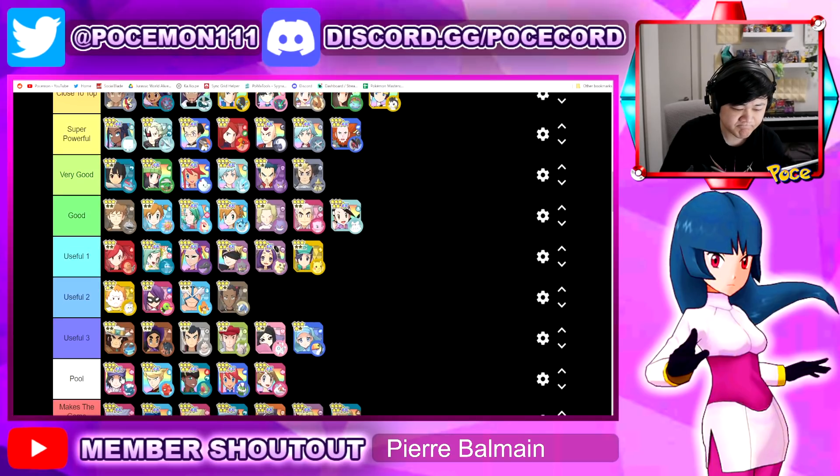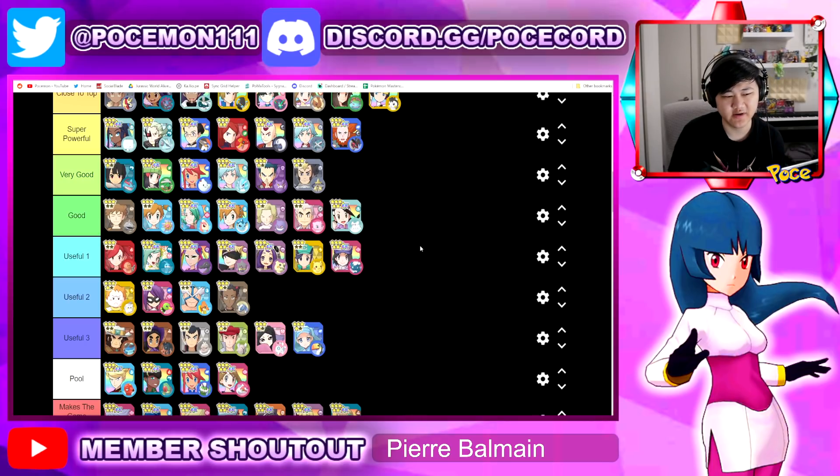Calum — I think he's in the useful tier. I find him a bit similar to maybe Morty. He has a solid sync nuke, but outside of that his regular DPS is rather mediocre. He does also provide some other stuff for the team — in Morty's case you burn opponents, and in Calum's case you can paralyze and confuse opponents. Calum can also buff your team's speed, and he has very very good speed himself. I do like Calum — I think he's a solid unit, but I don't think he's anything crazier.